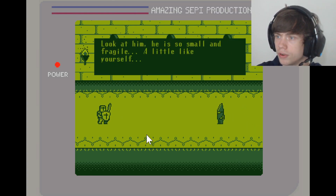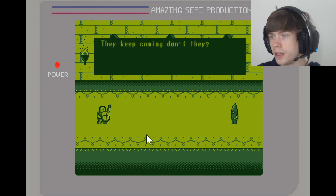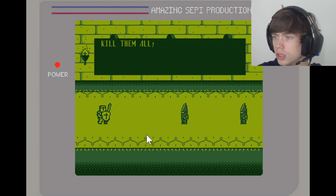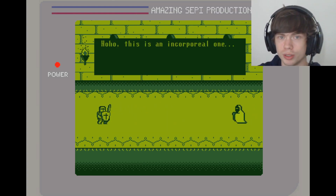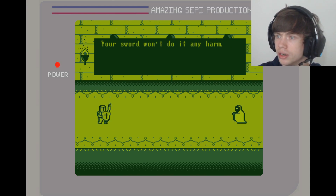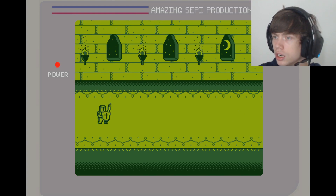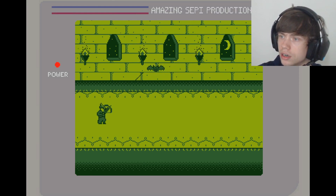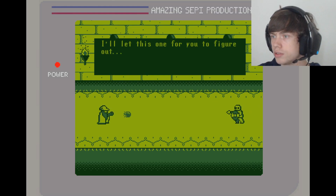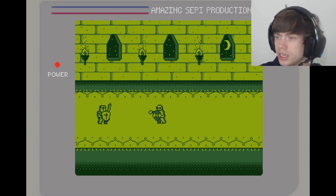Look at him — he's so small and fragile. A little fragile, try to attack. They keep coming, don't they? Kill them all! It will destroy them. Wait, use the mouse. The sword won't do any harm. Press the left key to change character. This one is shooting only from the top — this one is difficult.